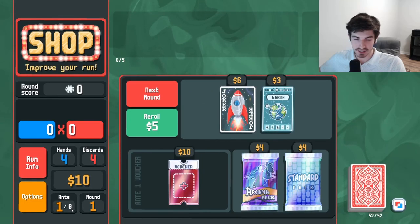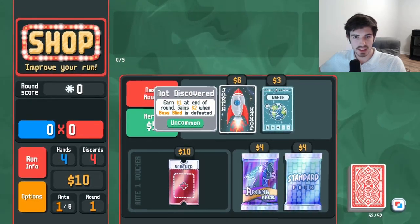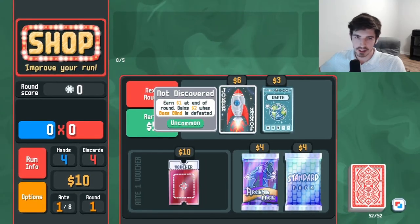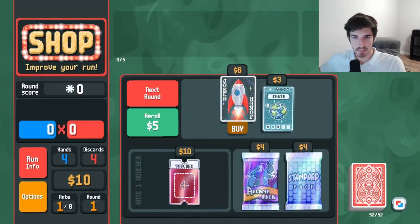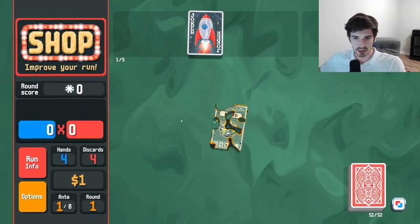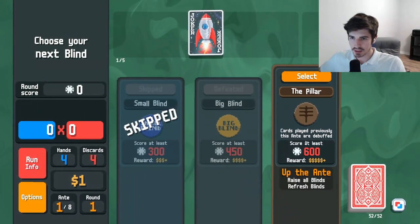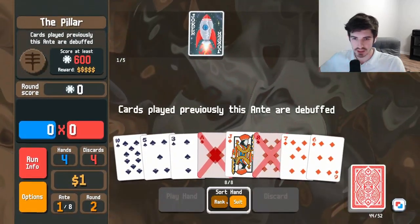I do see that the antes have gone up to eight instead of five. Interesting. This joker earns one dollar at the end of the round — an economy joker. I like that, that's fantastic. We're about to get two from the boss plan coming up. Let's get a full house going, we can build toward that.